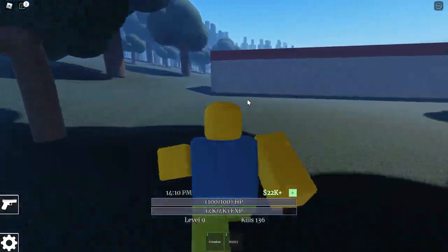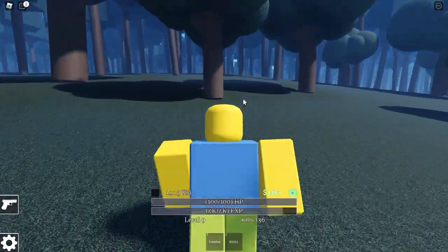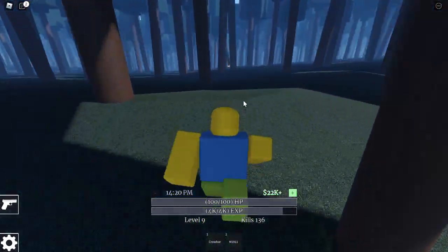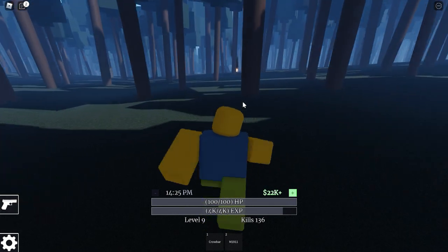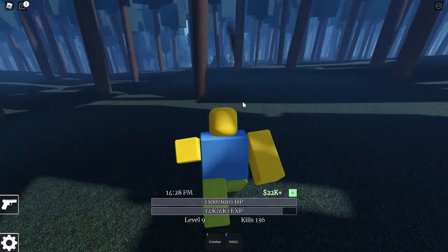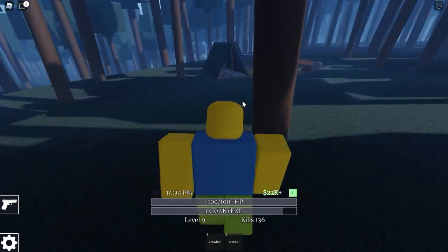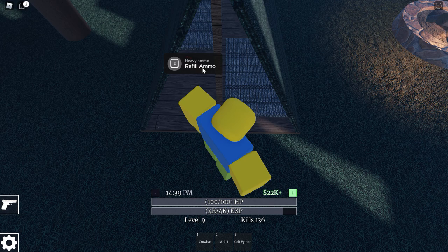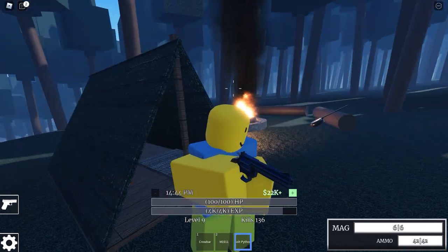So here we are. Let's go left now and go over this hill. We're trying to find a campsite that is going to have the thing we're looking for — the Colt Python. It should, unless someone got it already. So we're going to go down here. There's a couple tents, campfire, the logs like I mentioned earlier, and in this tent, the first one we see — there it is, the Colt Python. And there is some heavy ammo as well, which I think the Colt Python uses, since it's right next to it.